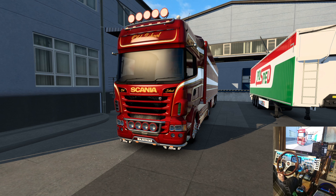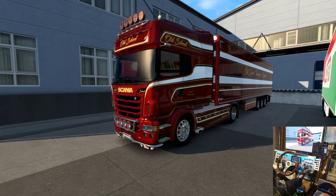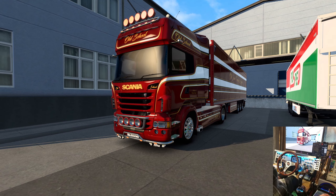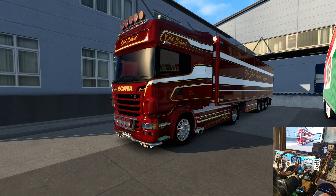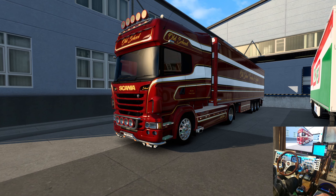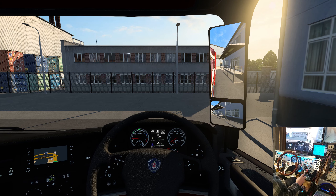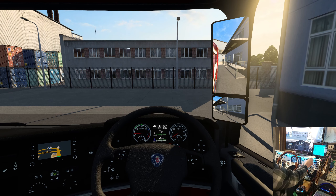Hello everybody, welcome to another episode of Goggles Goes to Europe. It's finally finished — I've done all I'm going to do on this 20 truck skin pack. So 20 RJL trucks with the skin. We'll get to a trailer pack that matches with the various cab configurations down the road. We're in Carlisle and we're heading for Perth in Scotland with a load of yogurt.